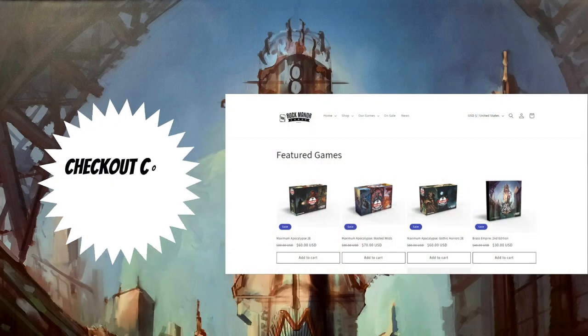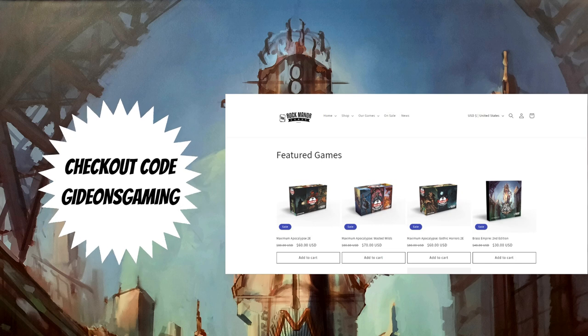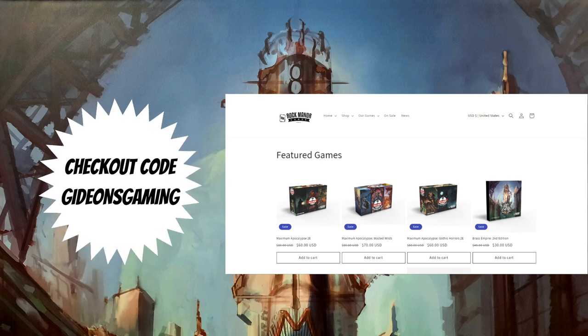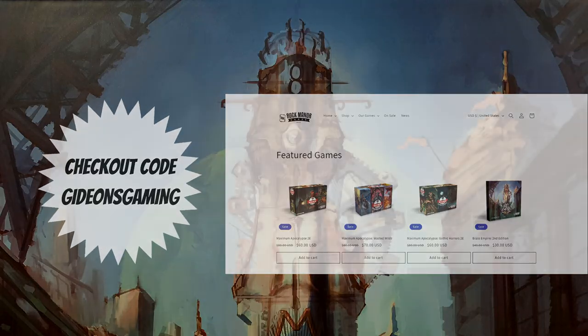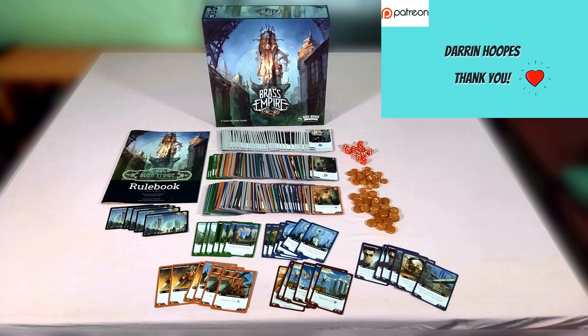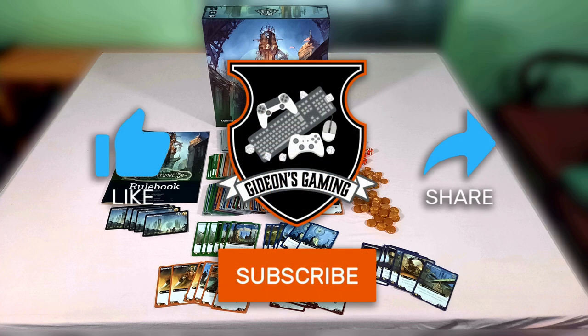If you're interested in picking up Brass Empire, or any other Rock Manor game for that matter, you can use the checkout code GideonsGaming to get 10% off your entire order when you order from the Rock Manor Games web store. If you enjoyed this video or found it informative, consider liking and subscribing — it definitely helps me out a great deal. I've also left links down in the description below, including to my website where you can find the bulk of my written content, but also to my Twitter, Ko-fi, Patreon, and more. Thanks for watching, and until next time.